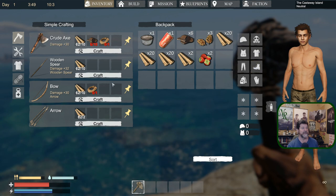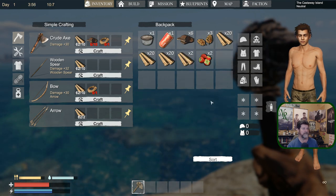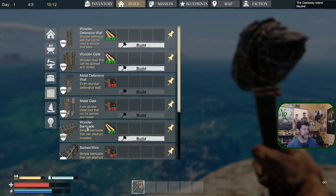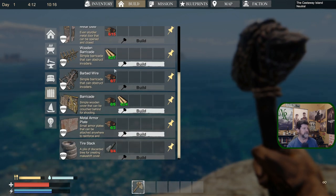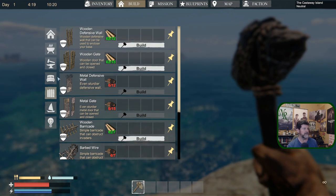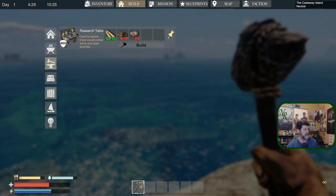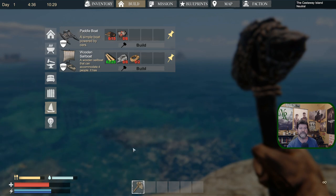We need to find things like clothing — that's what we've already discovered just walking around and picking up strawberries. We've got a little backpack right now; eventually we'll have six rows. Defensive items include wooden barricades and barbed wire. There'll be two screens' worth of items by the time we get to the end, since we find blueprints around the world that teach us how to do more things.